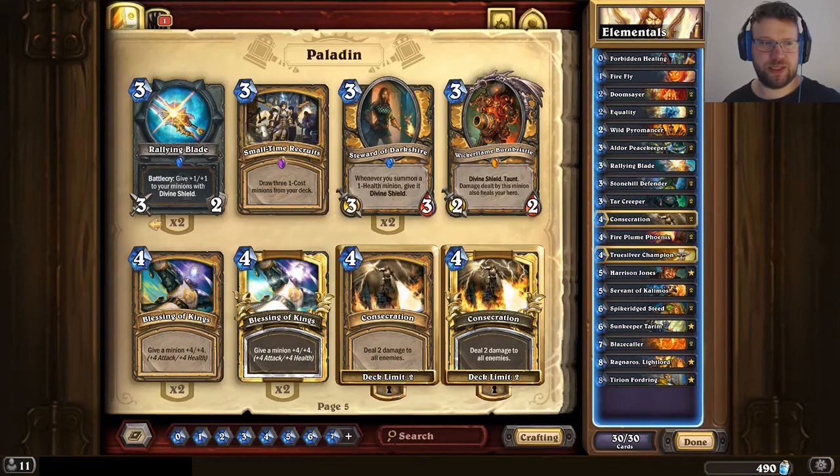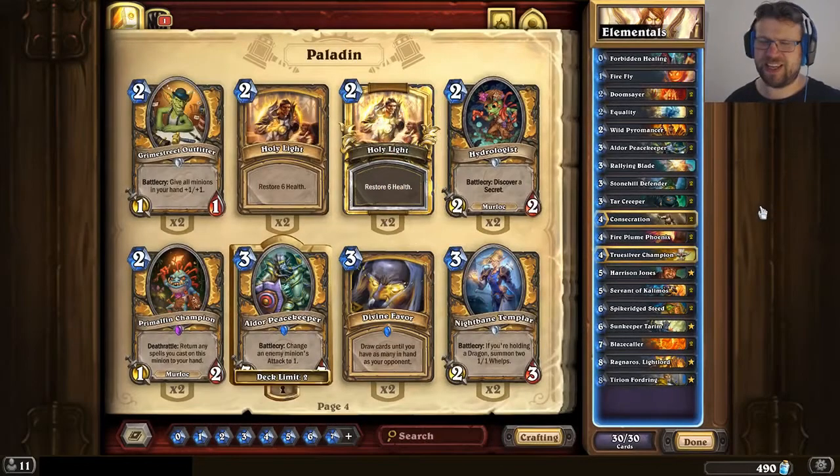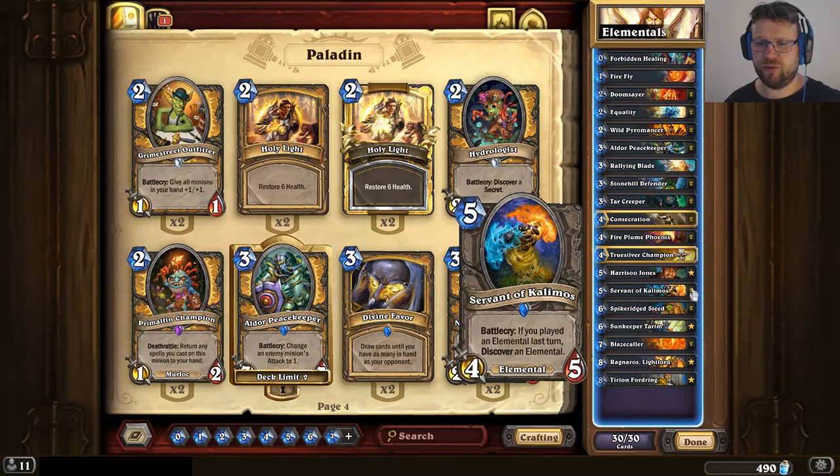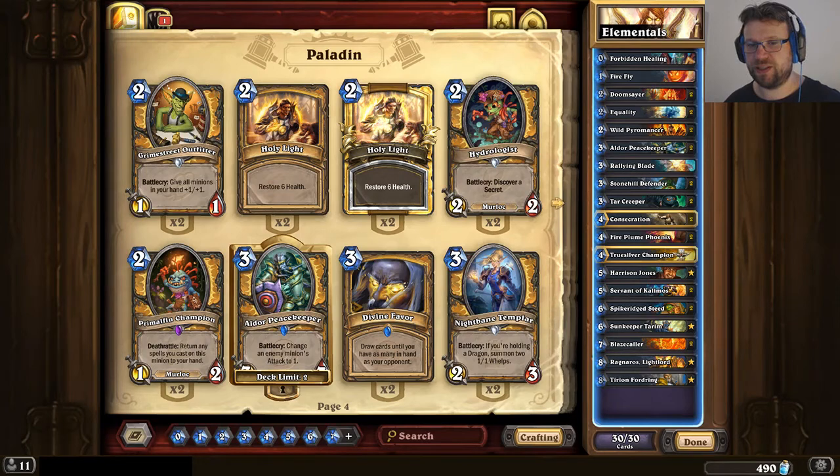It's also worth noting there are no Hydrologists in this deck. Hydrologist is a really powerful card — it discovers a Secret, and is especially good with Nesoth, for example. You get a Secret out and you get Tyrion; Tyrion gets Getaway Coder back to your hand, you replay it, and get another Tyrion for Nesoth. But this deck doesn't have Nesoth. With Servant of Calimus and Stonehill Defender both giving Discover options, this deck doesn't need Hydrologist quite as much. Leaving out Hydrologist also makes you Crab-proof, so you can't get that early swing where your Hydrologist on two gets hit by a Hungry Crab.